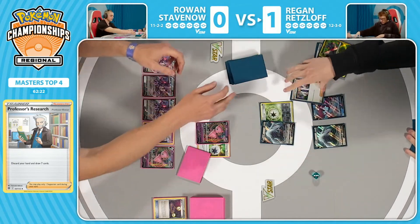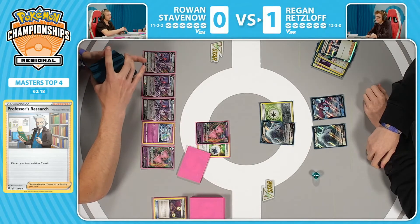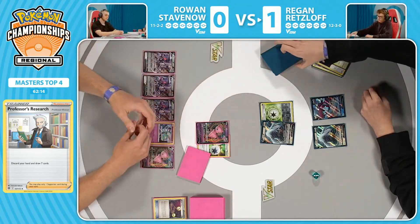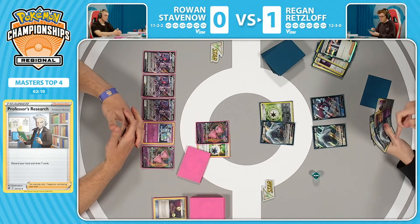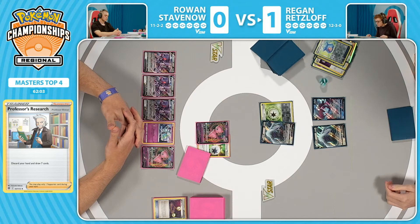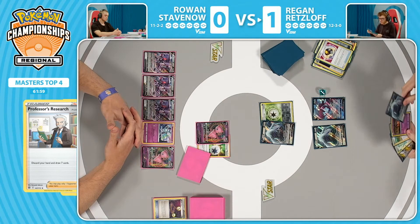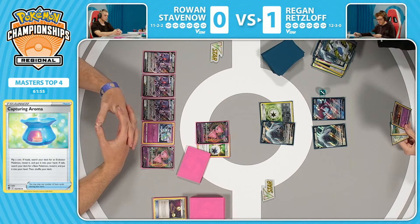This Lugia in the active has effectively 250 HP, so Rowan has to find some damage modifiers to take this knockout — at least a Choice Belt plus a Power Tablet potentially. And can you imagine a world where a Tyranitar also has a V-Guard Energy, and your Lugia V-Star has a V-Guard Energy? I don't think there's enough firepower in Mew to be able to take those prizes very comfortably without having to depend on gusting around it.